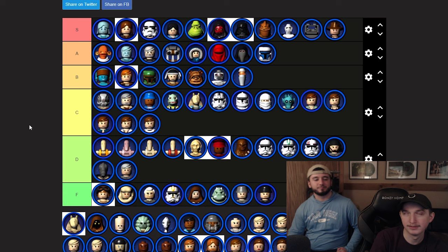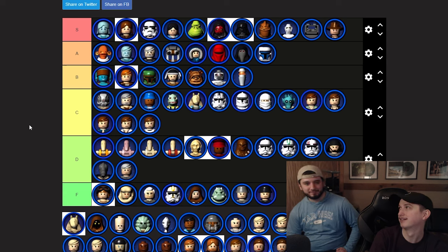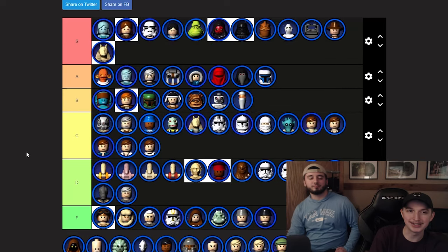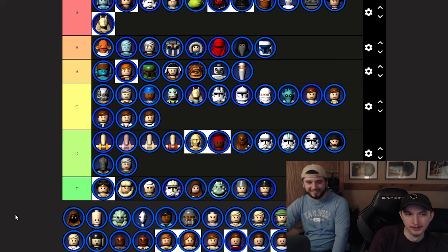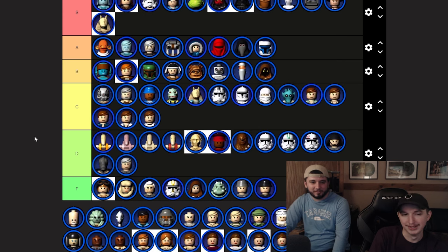Jar Jar Binks — he's the original GOAT. He has to be S. He's the first double jump you get and that double jump is insane. He jumps so high it's like he's got Wilt Chamberlain's vertical. S tier. Jawa — kind of trolly, B tier, put him with the Ewok.